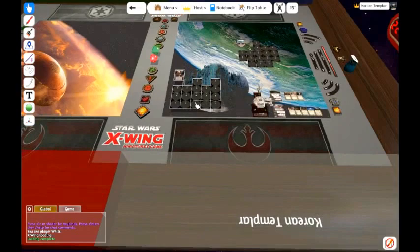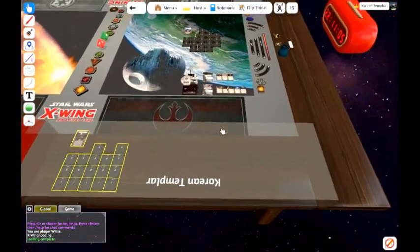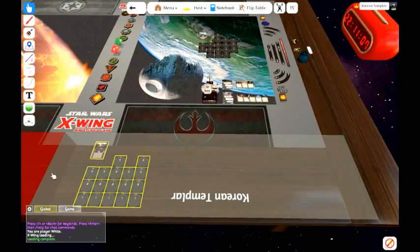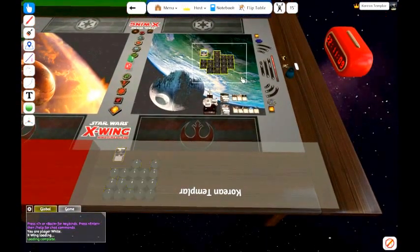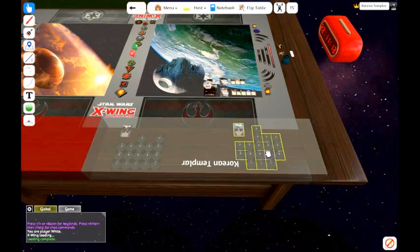Let's move these dials into the zone right here. This zone is a hidden zone — I am player white, so this is a white zone. Only I can see inside this zone, so my opponent won't know what move I am selecting.